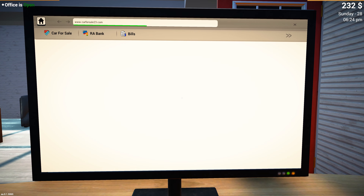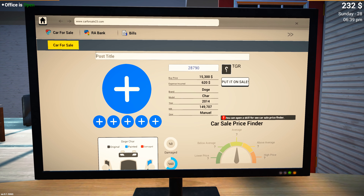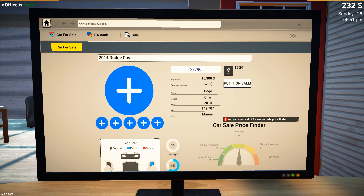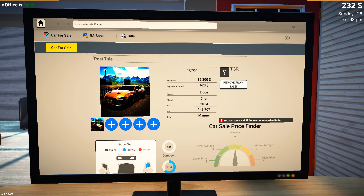We're going to open up our shop, come over to the computer, and list our 2014 Charger. We are into it for fifteen thousand three hundred plus six hundred and twenty, so roughly if I can get twenty-eight thousand seven hundred and ninety for it I'll take that. It's a 2014 Dodge Charger - it does have a lot of miles. We got our pictures uploaded as well. Now the Charger is listed for sale - hopefully we get a buyer.